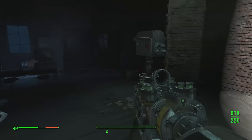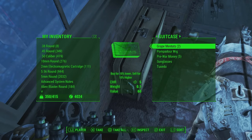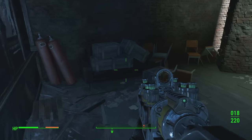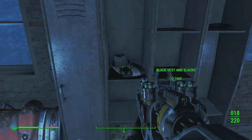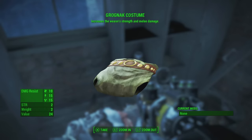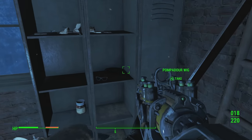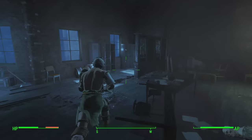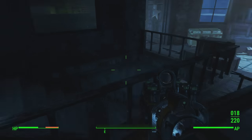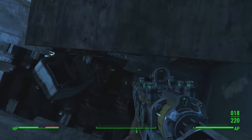At the very top of Hubris Comics on a mannequin you'll find the Silver Shroud suit. Also on this top floor, in the corner area just before the roof, on a cabinet, you'll find Grognak's Costume. This unique clothing offers plus two to your Strength stat as well as plus 20 damage for melee weapons, and it's a fairly awesome-looking piece of armor.